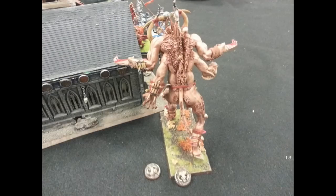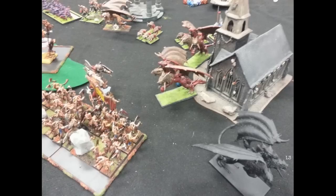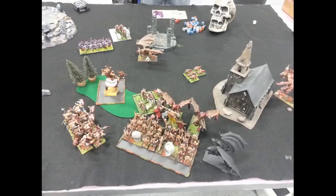I move my Cygor around the building a little because he can throw a rock at any distance. I think the BSB and spellcaster are beyond Lookout Sir range — both have taken wounds and only have one wound left. I throw the rock and it lands on my own head. After combat the Bestigors break, he reforms with one Chimera and overruns with the other — he tried to restrain but it failed the test. My Doombull did not roll high enough to get into that combat, which would have made a big difference.